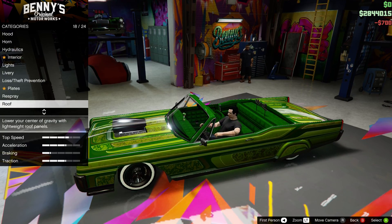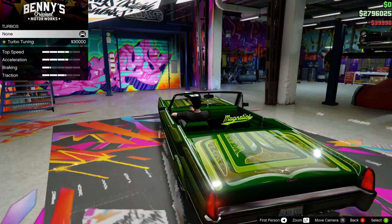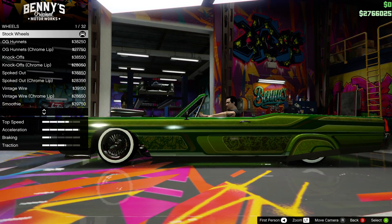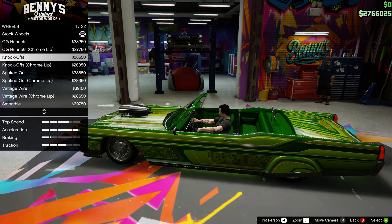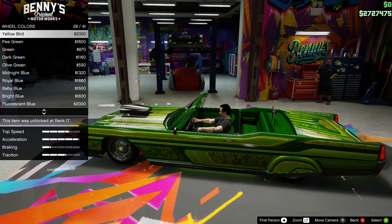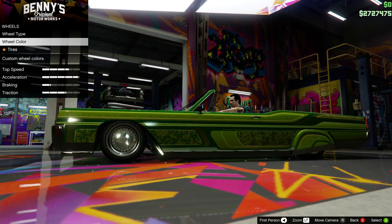I think I'll take the roof off of this. Race transmission. One thing I noticed is that lowriders aren't that fast, but they're not made to be fast — they're just not the fastest things. For wheels let's put some Benny's Originals on it. I think I'll go with the knockoffs. I don't know what color I'm going with for the wheel color — it doesn't really make a difference.